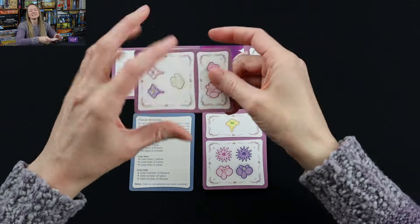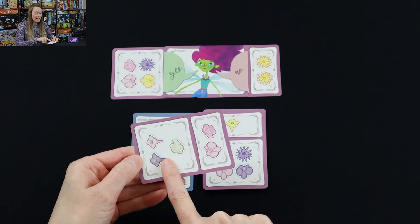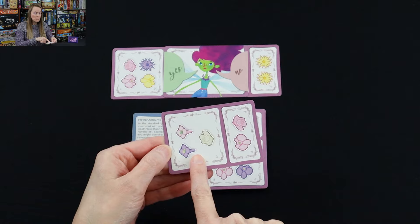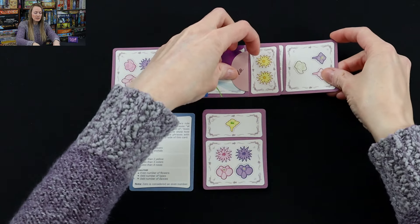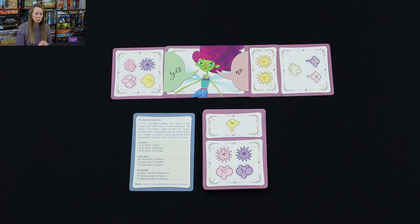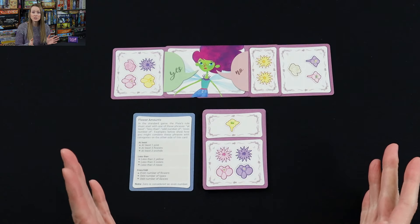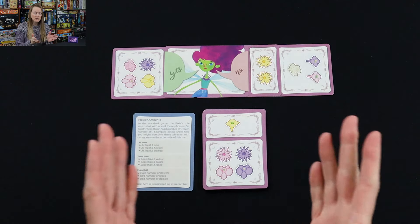I'm going to try to point here. I pointed on this side and said, does this follow my rule? I put it over here on the no side and said, nope, that does not follow my rule. You're looking at this side, you're looking at that side — players are trying to narrow down what the rule is.